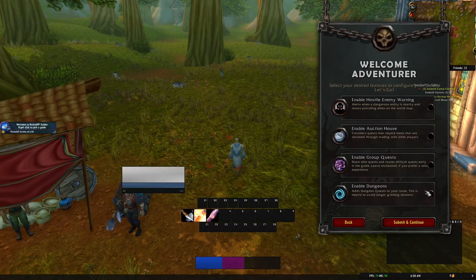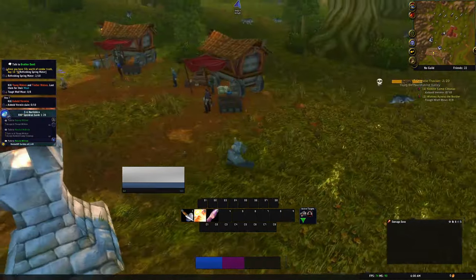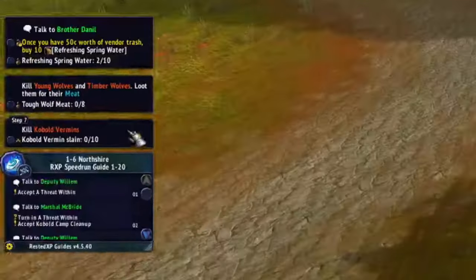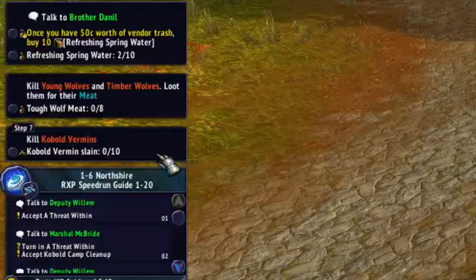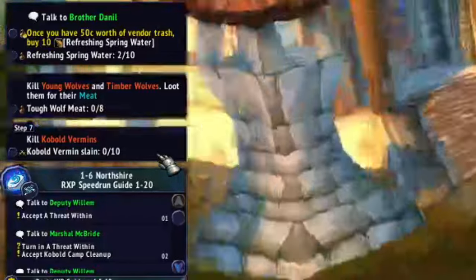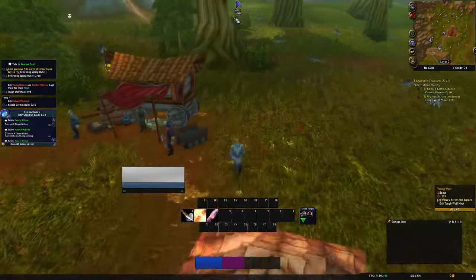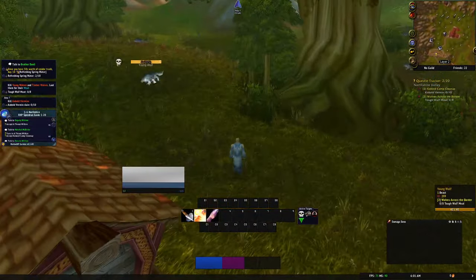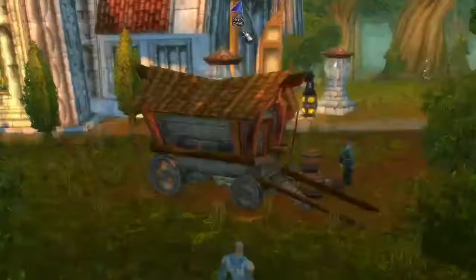There are a bunch of settings available: you can enable group quests, enable hostile enemy warnings, save and continue. You'll get active targets and an overlay. On the left side it takes your quests and shows the most optimal routes - the best XP per hour proven route you can take throughout your leveling journey. On the top of the screen it shows the step you're on and will mark your target in real time, showing how many yards away it is.